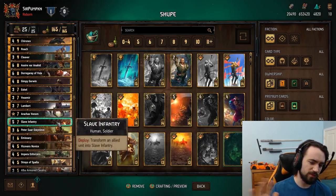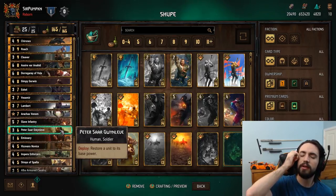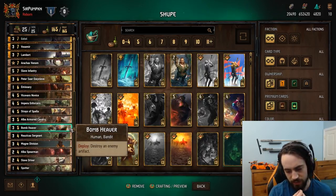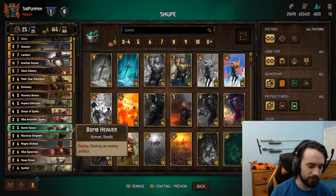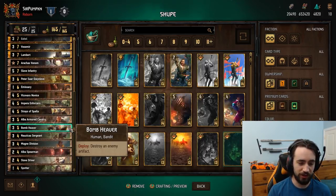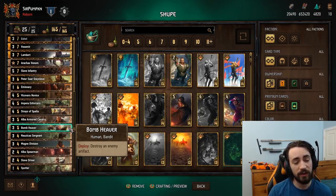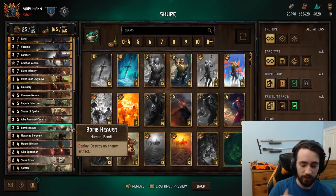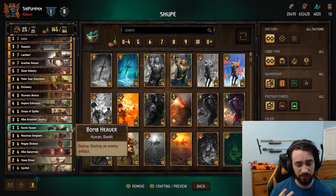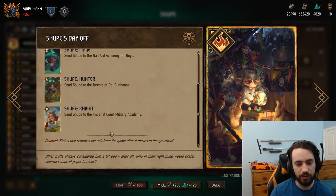Slave Infantry — good card, solid. Peter — same thing, solid card, very good against monsters, good against Unicorn, good against TA. There's also a Bomb Heaver in here because I've been queuing into some Sea Hill decks. I'm keeping Bomb Heaver because they'll play Sea Hill in round 3, I'll get rid of it, and then they'll Caretaker, so I'll have to decoy the Bomb Heaver with M here and play it again. This deck has two artifact removal options — Bomb Heaver and M here, so technically three. Shoup can also roll Artifact Removal on the Knight option with a 60% chance.